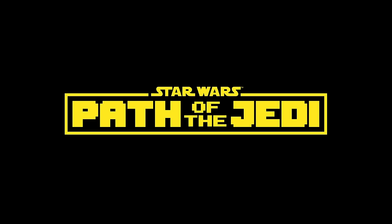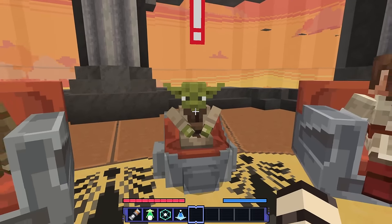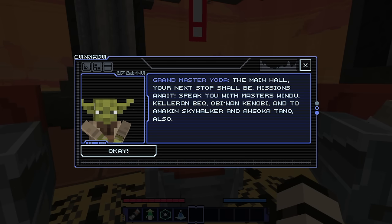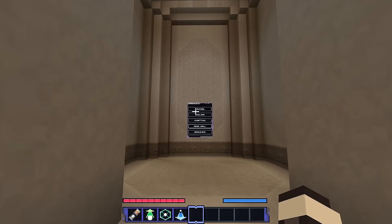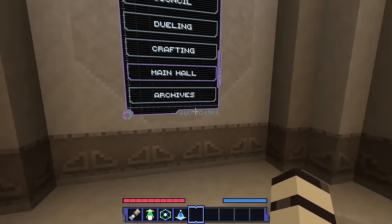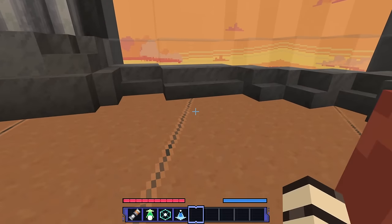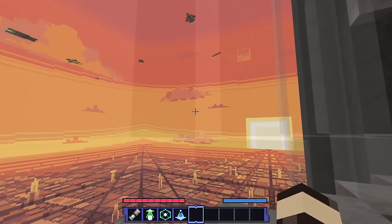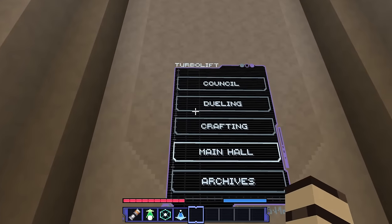We did it — Star Wars Path of the Jedi! We're just getting started on our adventure. 'The main hall, your next stop shall be. Missions await. Speak with Master Windu, Kaleran Beck, Obi-Wan Kenobi, Anakin Skywalker, and Ahsoka Tano.' So we've got Ahsoka, Obi-Wan, and everybody else — so cool! Look at the view out here with all the ships flying around. They did a really great job with the theme and aesthetic.